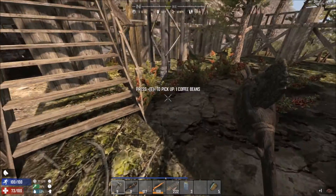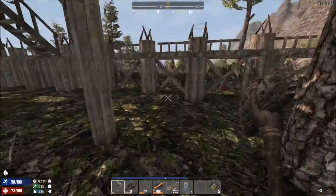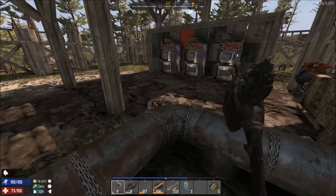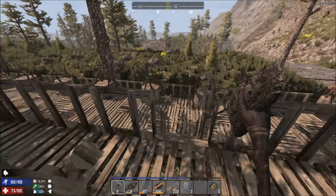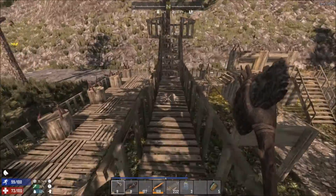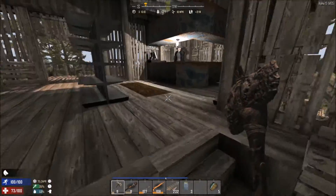Oh, coffee beans — we may as well steal the coffee beans! They're not going to give us anything else for free. We've got some vending machines there, some bedrolls, but yeah we don't need a bedroll. And some good use of a treehouse-y type setup — I guess that's the kind of treehouse we're going to be able to make. Let's go up here because I'm guessing that's where we find the trader.